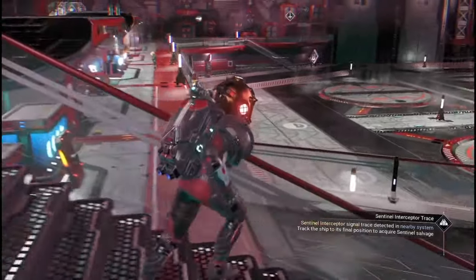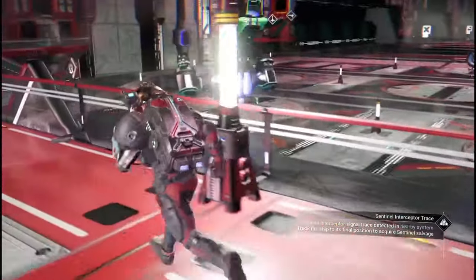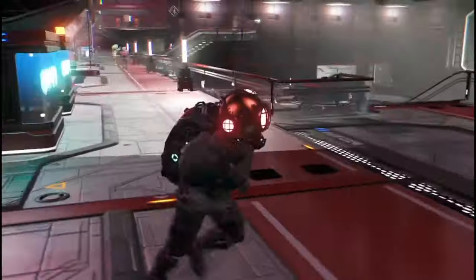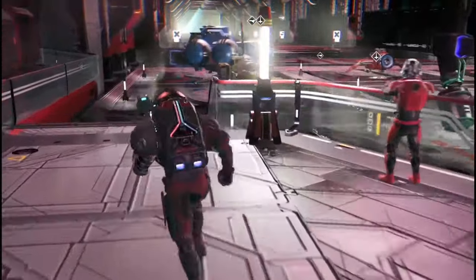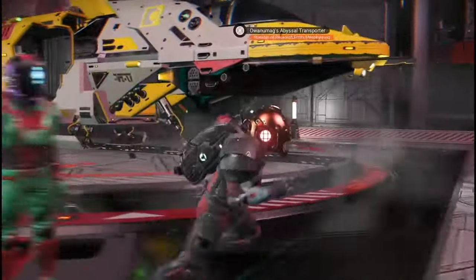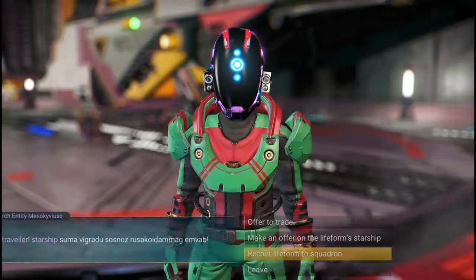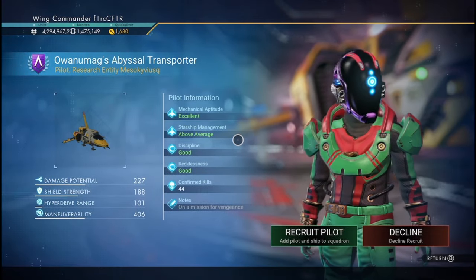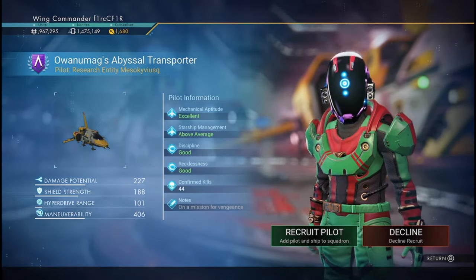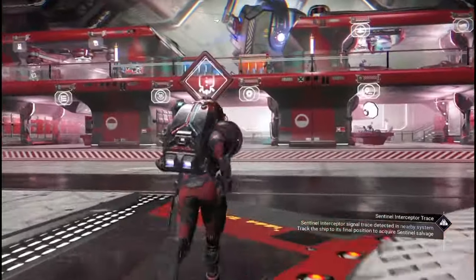After searching around the space station, we find the scrap dealer. You go to the scrap dealer and buy what you need. Also at the space anomaly, you can recruit to your squadron without buying a ship outright. You go to the guy there, see all the ship details, and recruit that pilot. You can upgrade them through missions - or upgrade straight to S-class in easy mode.